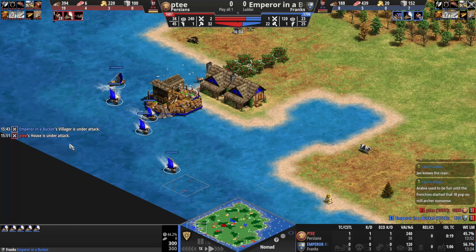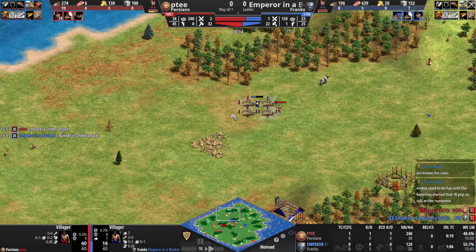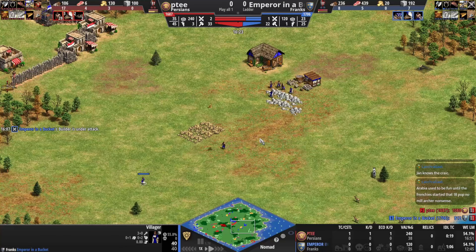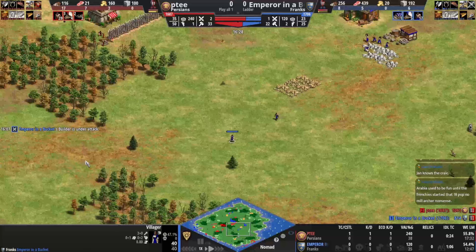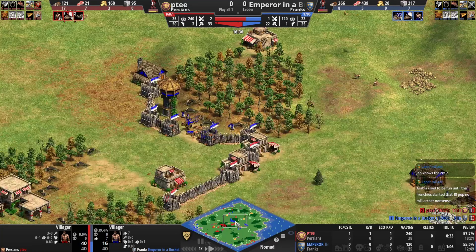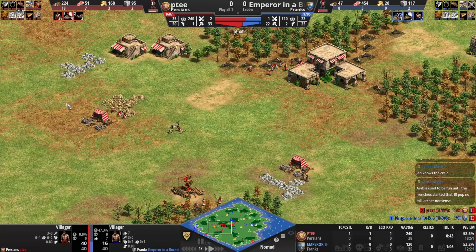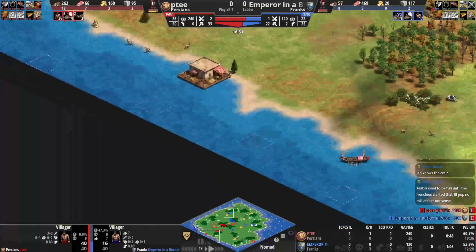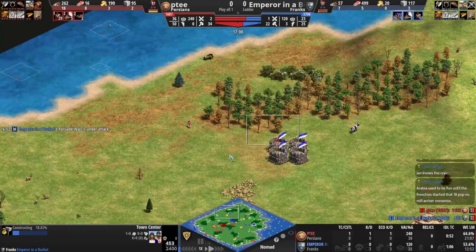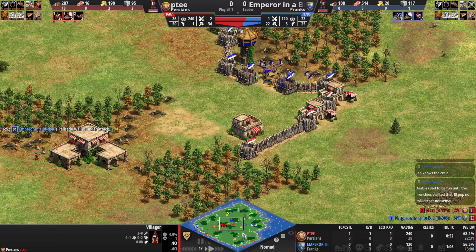Blue is still alive thanks to his fishing eco. PT really needs to keep sending his forces forward — he's a bit distracted. Blue walls in nicely, still heavy on stone, and will want to drop a TC at some stage. PT goes back to work, and blue drops a TC on the wood. The score tells the story.